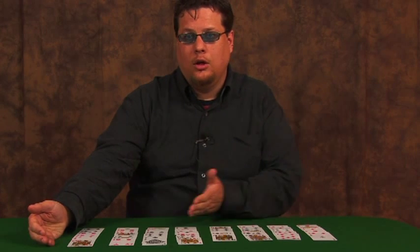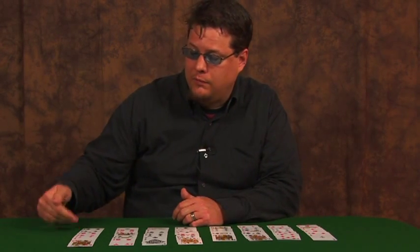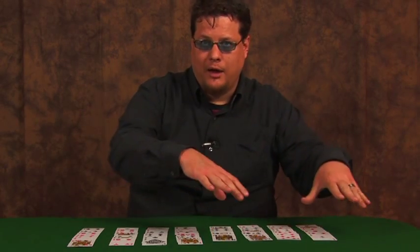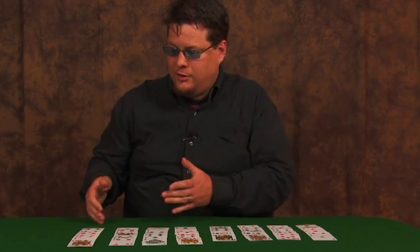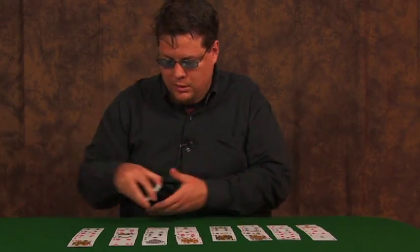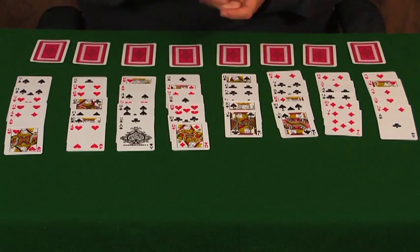On your left you're going to have four piles of face-up cards, each being seven cards long. And then over here, four piles each being six cards long. You also have four waste piles and four foundation piles.